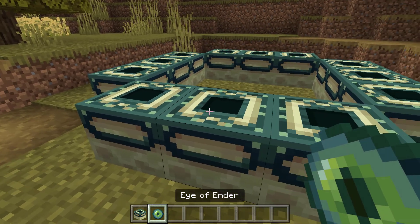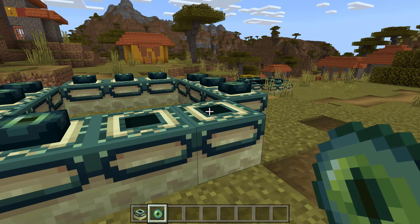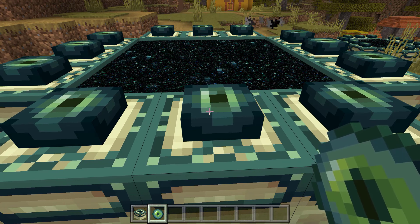Then you're going to get out of the frame, equip your eye of ender, and use it on the frame pieces to activate it. Once you place the last eye of ender, the portal will open and you're ready to face off against the Ender Dragon.